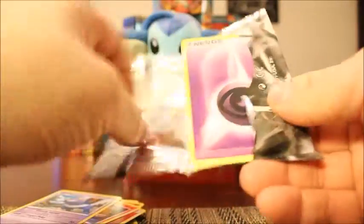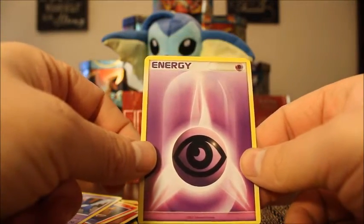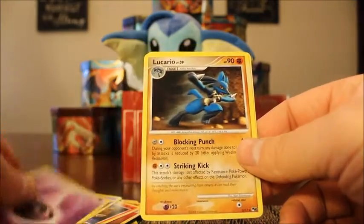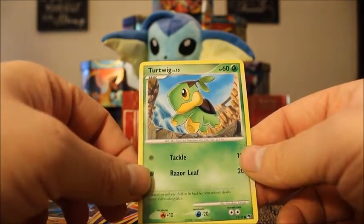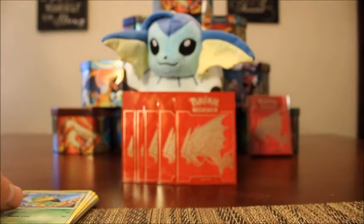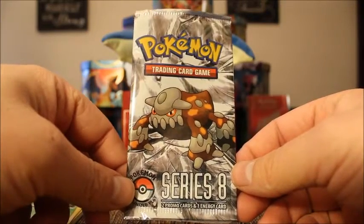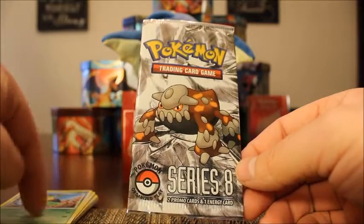Our final pack in today's video. It's a little shorter video because there's only three cards per pack. I am hoping for one more rare. We have a Psychic Energy — oh, I got it! Another Lucario rare, followed by a Turtwig Common. So I was able to pull three rares out of six packs, which to me seems like a pretty good pull rate. I don't know what the pull rate was for these Pop Series 8 packs, but they're only $1.50 each. I'll probably end up picking up another 10 or 20 of them just to try and finish out my set.